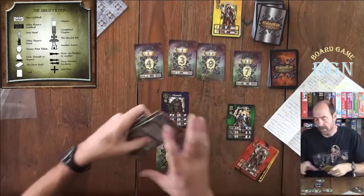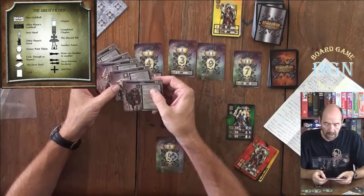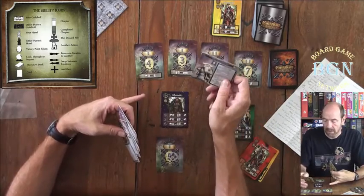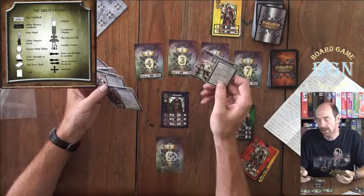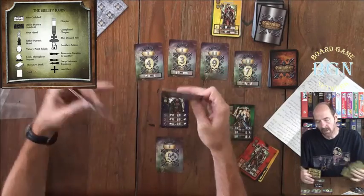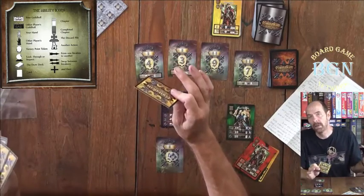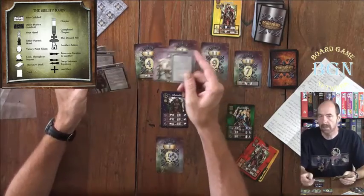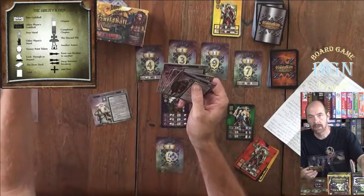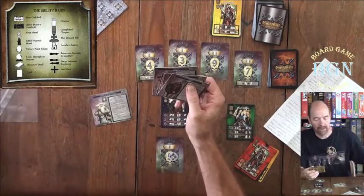There's one reference card for every profession plus a reference card for victory point abilities. The Alliance game is more cutthroat than the Fellowship game — you are taking cards out of other people's Guildhalls more often. If you want a friendly game, I'd suggest Fellowship; if you want a cutthroat game, play Alliance. Or get both and mix them together.